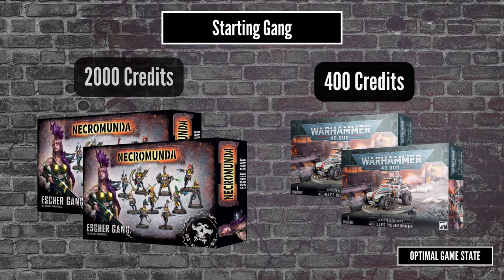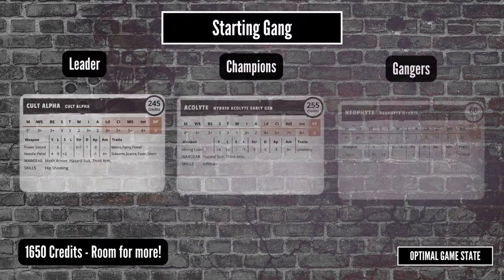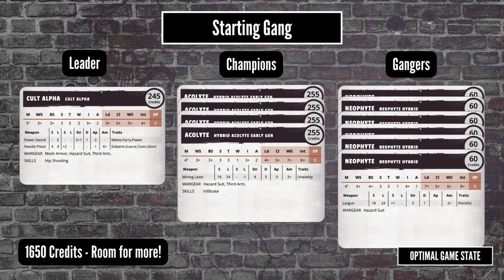The normal gang composition rules still apply, so you have one leader and at least half your gang must be made up of gang fighters. The typical 1,000 credits meant you end up with a leader, two champions, and a bunch of gangers. So with the new setup, you could potentially roll into a game with a leader, a brute, and four champions all loaded out with gear and skills, while your opponent ends up with a bunch of juves from their random crew selection. This isn't something that's going to happen every time, but the larger gang size along with scenarios that have random selection certainly means it can happen.